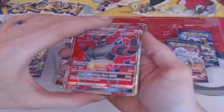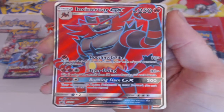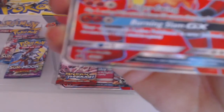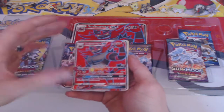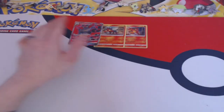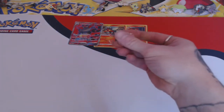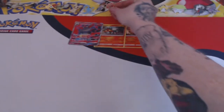Then we have the Full Art Incineroar GX, which is really, really nice. Sun and Moon promo 38 at the bottom. That's the three promo cards you get with this box. Obviously with the Primarina and Decidueye boxes you get their evolutionary team. You also get this cool little Incineroar pin.